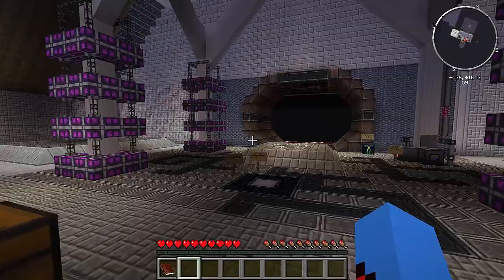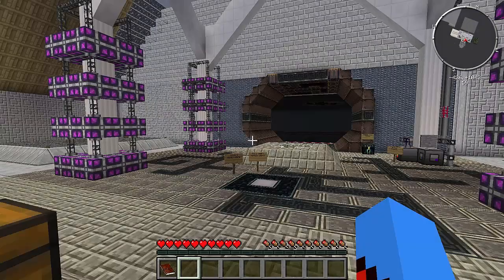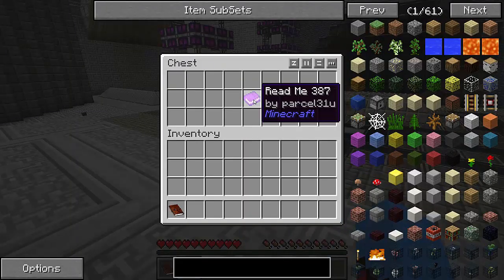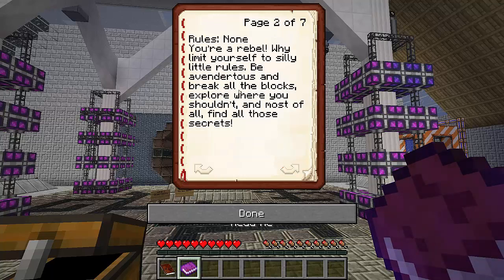I'll have a look into that in a second. I'm just going to turn off view bobbing - I can't stand view bobbing, it's horrible. Let's put the brightness up. We have a Read Me by Parcel 31U. Welcome to Material Energy Cubed. If this is your first time in a spatial energy adventure, please refer to this guide. If you lose this book, simply curl up on the floor and focus on breathing until you feel safe again. Rules: none. You are a rebel - why limit yourself to silly little rules? Be adventurous and break all the blocks. Explore where you shouldn't, and most of all find all those secrets. That sounds pretty good to me.